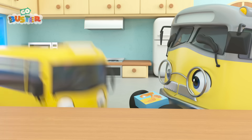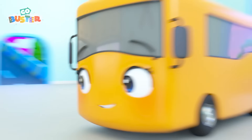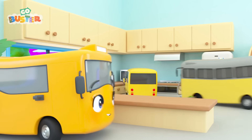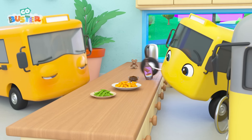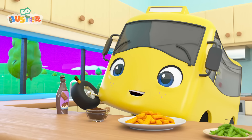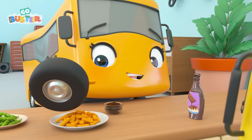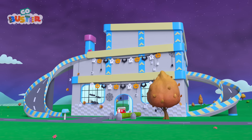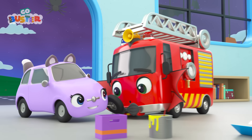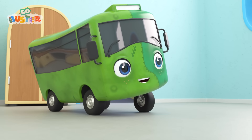Grandpa and Buster are clearing up the mess! But Mommy Bus is coming home from work! Uh-oh! They still haven't made dinner! What are they going to do? Grandpa gets some fish fingers out of the freezer! This gives Buster an idea! Time for chocolate sauce! Mommy Bus is wondering what Buster and Grandpa have made for dinner! It's fish fingers and green beans! And chocolate sauce! Are you sure about this, Buster? He gives it a try! Mmm! Delicious! Mommy also gives it a try! And it's surprisingly tasty! Well done, Buster!